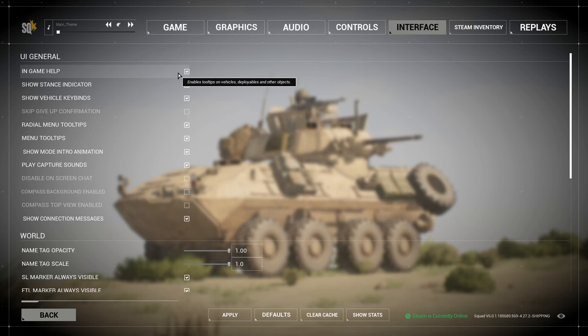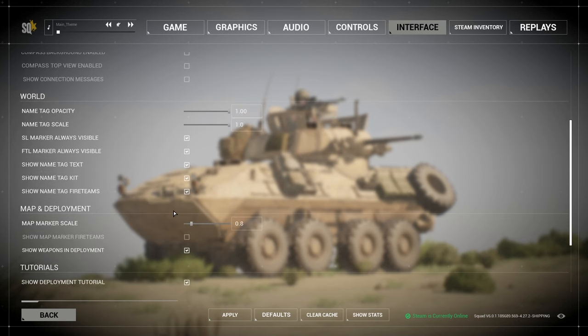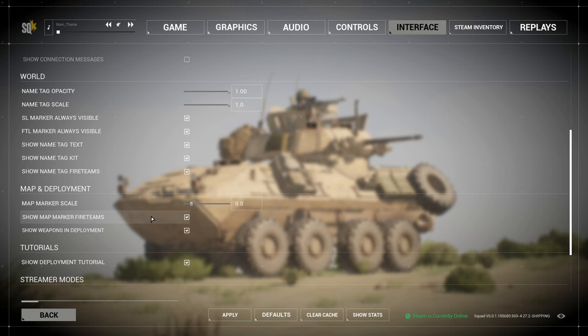For interface, I have the in-game help stance indicator on. I turn the vehicle key lines off — it just clutters my screen a little bit too much. Skip/give-up confirmations, obviously yes. I have connection messages turned off mainly because there are a lot of people connecting and disconnecting; it just clutters the top left of the screen. I show name tag kit, show name tag fire teams, and show map marker fire teams as well.